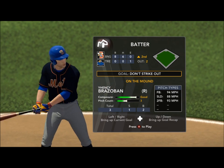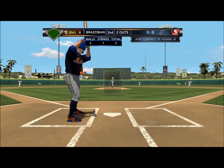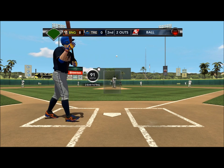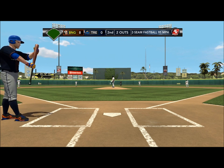Goal for this one: don't strike out. That should be the goal every single time. That's another thing that I've noticed — the goals really haven't changed. One of the things that always kind of frustrated me with MyPlayer is you have a goal like 'don't strike out' — well, that's always going to be the case. Or 'get a base hit' — yeah, you always want to get a base hit.